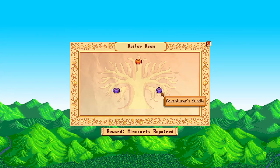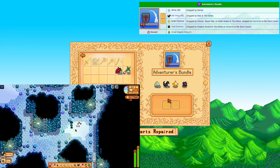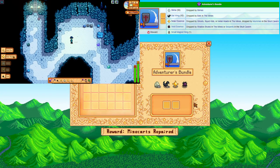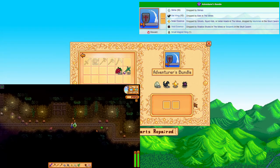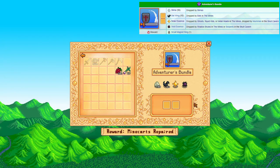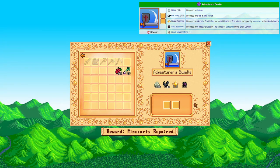The monster killing bundle. You have to donate 2 out of a list of 4. The easiest ones here would be the bat wings and slimes, or the solar essence. The ghosts on level 50 drop a singular essence, whereas you need to slay 100 plus slimes to get all the slime — so solar essence would be simpler in this regard. You are awarded with a small magnet ring for your efforts.